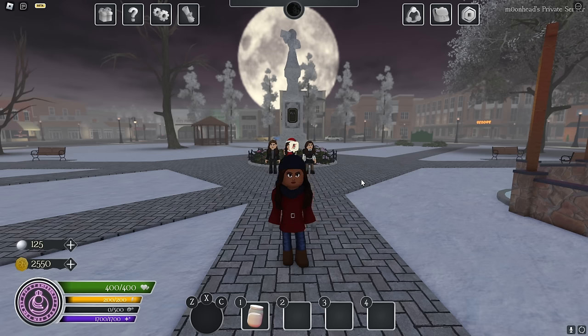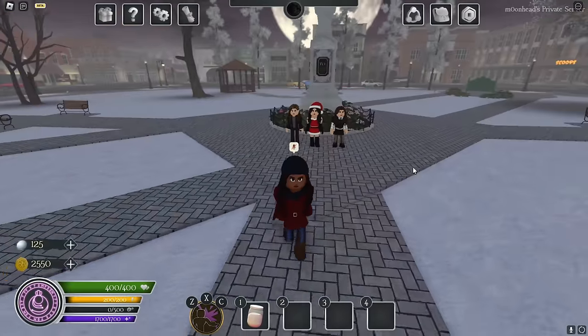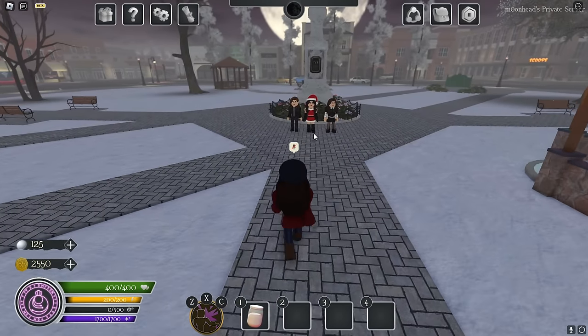Bonnie has three ability sides: her witch side, her expression side, and her psychic side. We're going to first showcase her witch side, starting with the spell Vados.